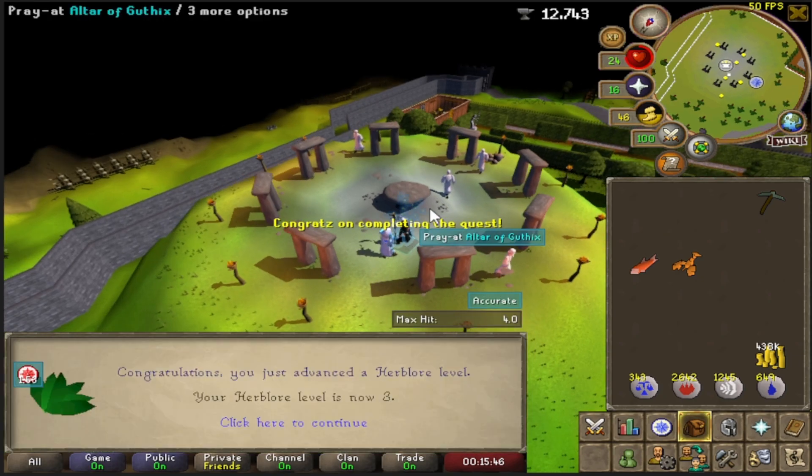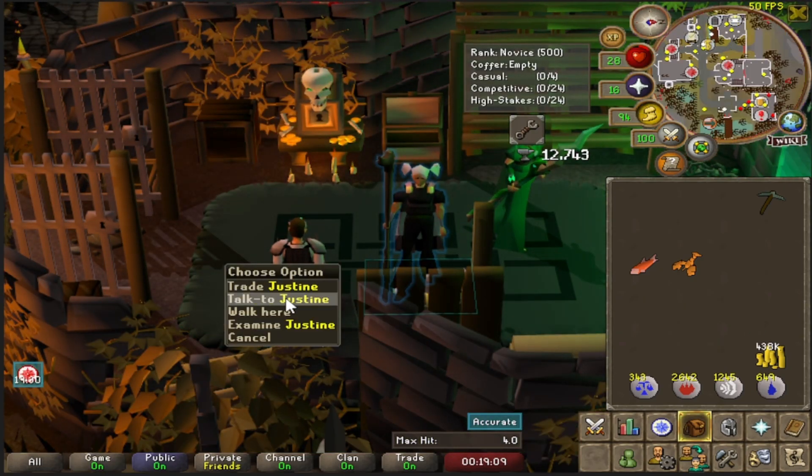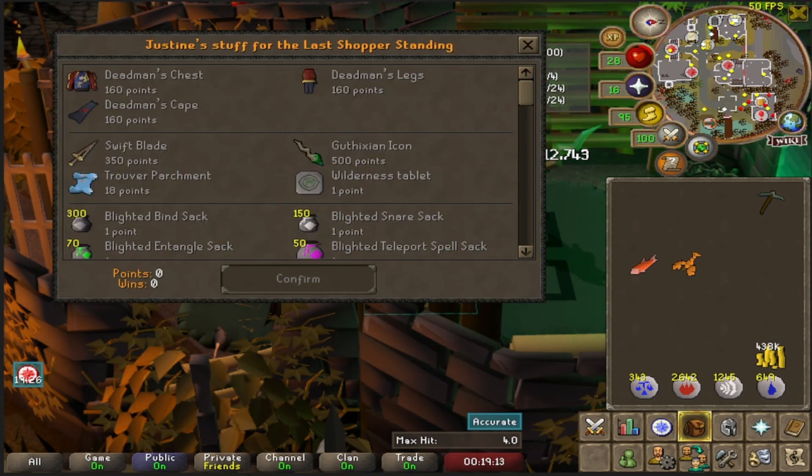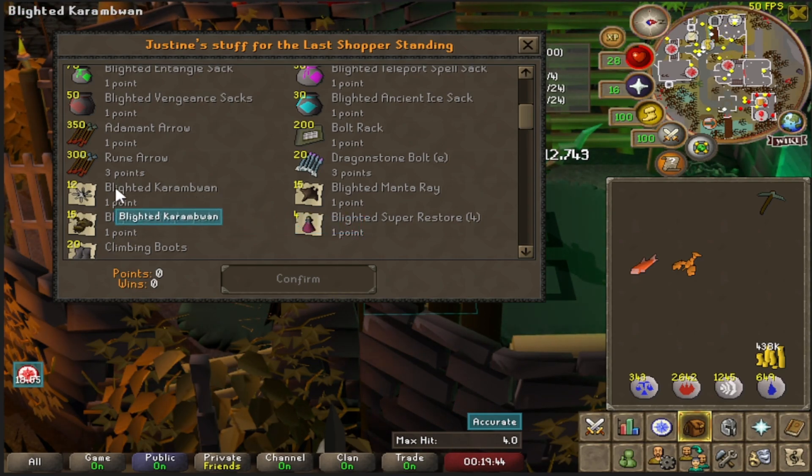Judi Ritual is finally completed — I was just being lazy before. Next up we are going to do some LMS. I'm by no means a crazy PKer but I dabble a little. The main reason for this is because the next thing we're going to do will require us to be in the wilderness for extended periods of time — that's what we needed the black armor and rune sword for. I want to get some blighted manta ray and blighted karambwan, basically blighted foods so we can use better food than we currently have.